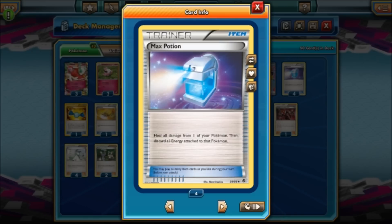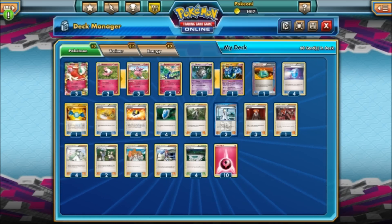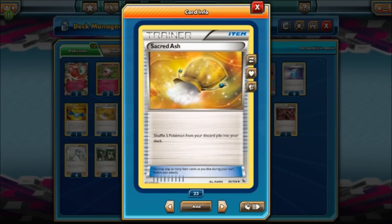Max Potion — you heal all the damage from one of your Pokemon, but you have to discard all the Energy attached to it, which usually seems really bad. But with Aromatisse you can move the Fairy Energies off first, then Max Potion — and that's basically how you keep a Florgus alive forever. Sacred Ash is in here so I can get back the Dusknoir if I need to. You shuffle up to five Pokemon from your discard pile into your deck.